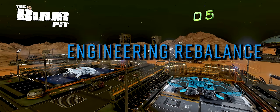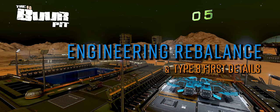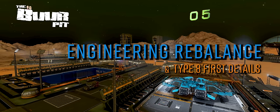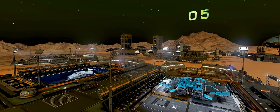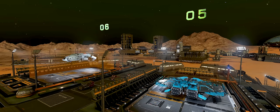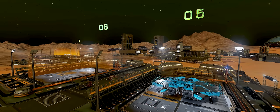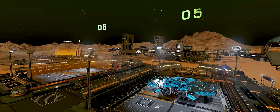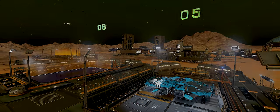This month's edition of Frontier Unlocked is one of the most significant info drops that Frontier have ever delivered in connection with Elite Dangerous. Alongside the introduction of the Type 8 and some new pre-built ships, there's a complete overhaul of the engineering system on its way very soon. In this video we'll break down all the details and just what it means for the future of the game.